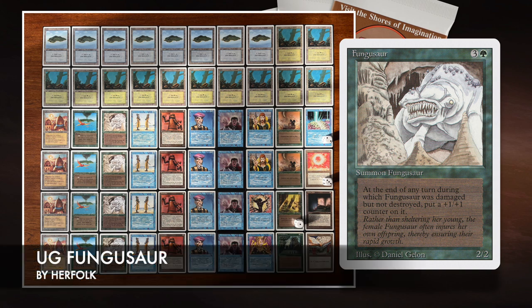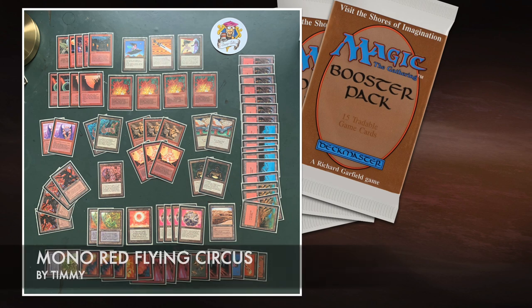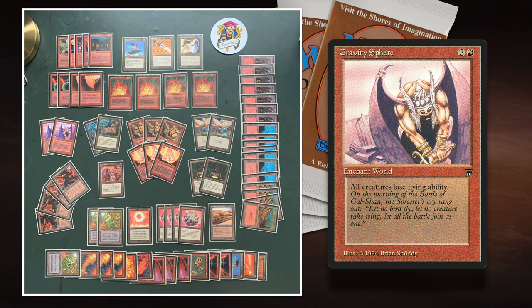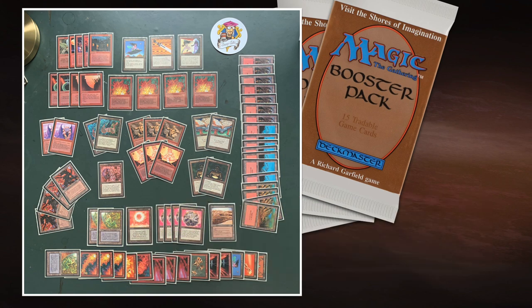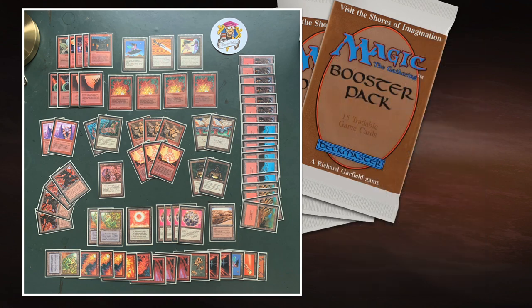Now let's take a look at my deck, Mono Red Flying Circus. It's built around two cards: Gravity Sphere and Flying Carpet. Gravity Sphere is an enchant world for one red and two that says all creatures lose flying. But thanks to timestamps, I can layer effects — the first effect removes flying, but then I can grant flying again with Flying Carpet. That way I'm the only one with a flying creature, making it essentially unblockable. I want to put a fatty like a Fire Elemental or Earth Elemental on that carpet and fly over for damage.